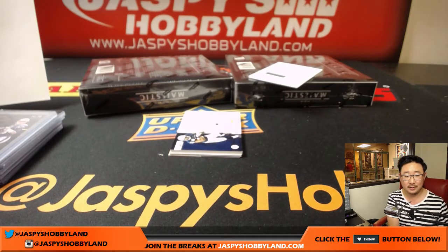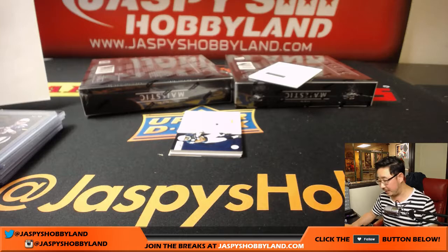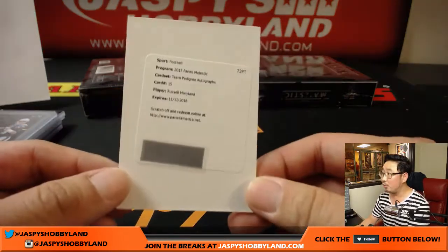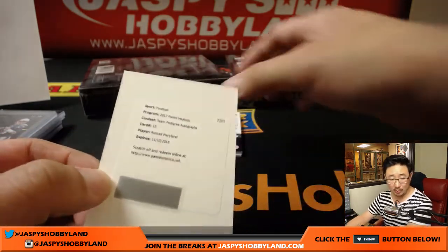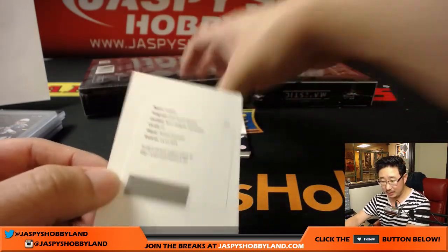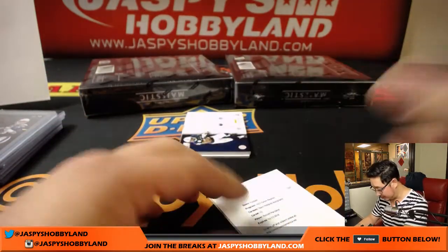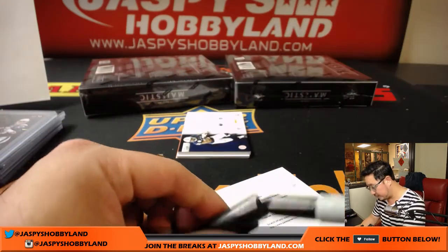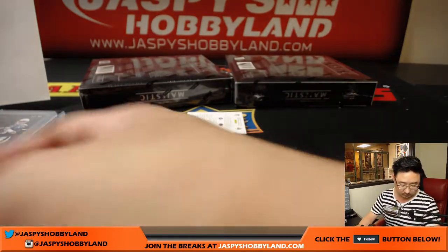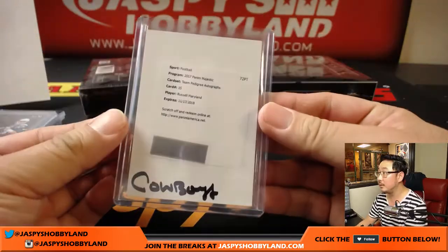Jimmy Garoppolo Unsung Warriors, 50 out of 75, for the Patriots — relic going to Mark Glassman. Team Pedigree autographs — that would be Russell Maryland for the Cowboys. Jonathan Wilson, nice break for you Jonathan.